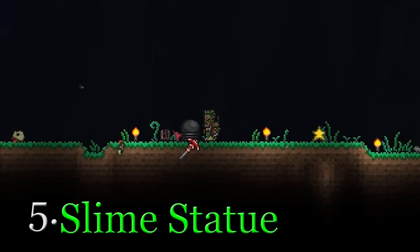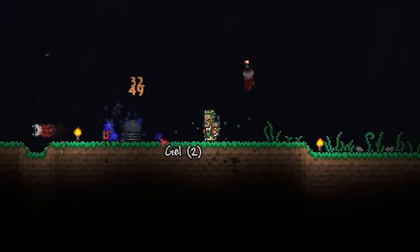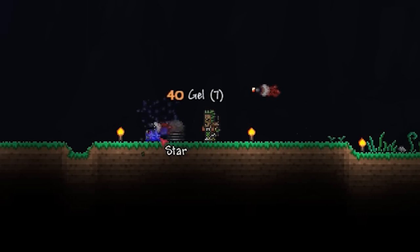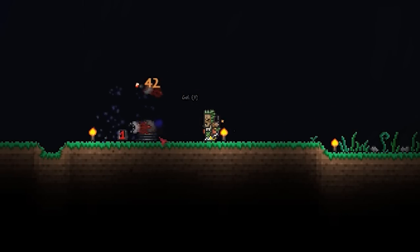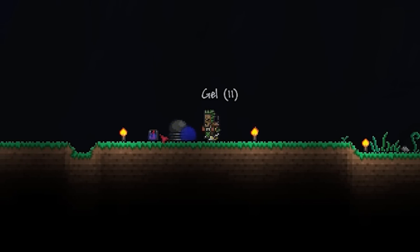The slime statue can be quite helpful. While not very profitable, you can actually set up a slime farm that can help you get the slime staff early on — great for summoners. Granted, the staff has a 1 in 10,000 drop chance. Still, it's very helpful and this is probably the most efficient way of getting it. You can have up to 3 slimes per player at one time, but once one is killed another spawns instantly with the statue activated. Good luck and happy hunting for that staff.